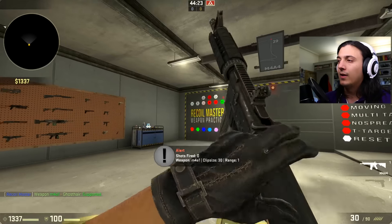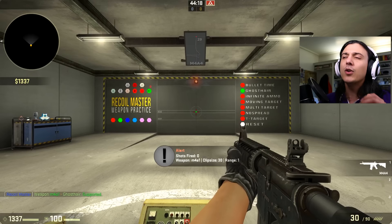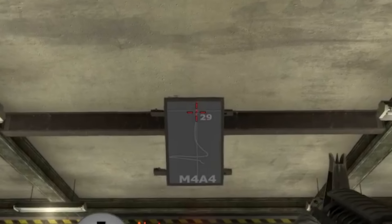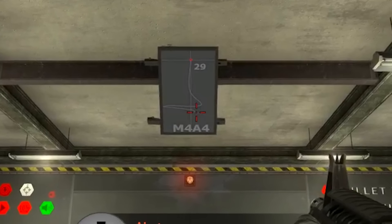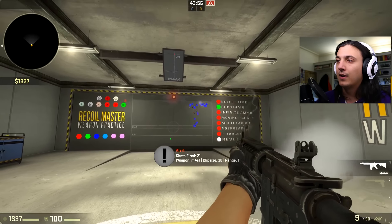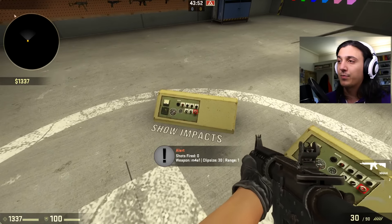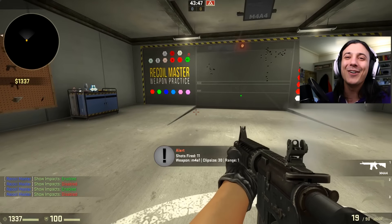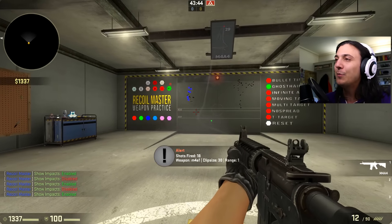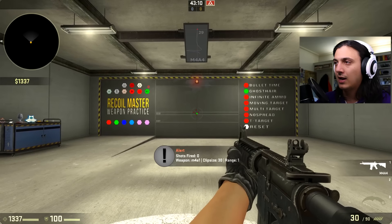Let's move on to the M4A4 — the unsilenced M4 — it's kind of in between the M4 silenced and the AK. The spray pattern goes down to the right, then to the left, and then to the right once more. By the way, you see those blue dots? You just get those by pressing E on this thing here — now it's turned off, and if we turn it back on, the blue boxes come back. Three, two, one — let's go.